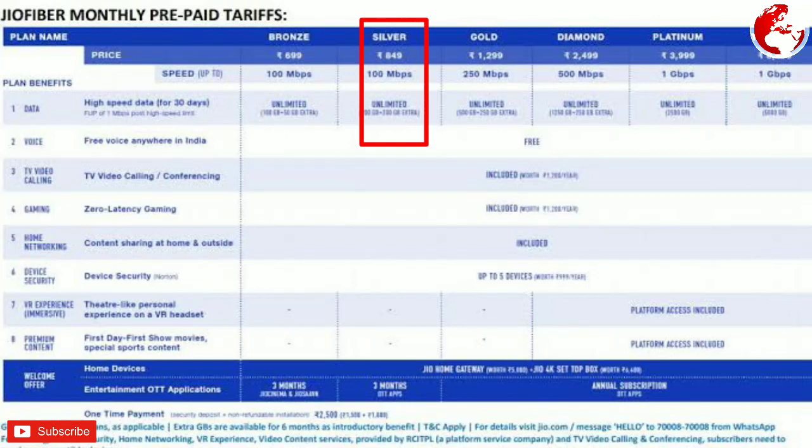So with the Silver plan you can get 300 GB data total. With the Gold plan, you can get 500 GB in a monthly pack, plus 250 GB extra data, totaling 750 GB data, and you can get 250 Mbps speed for the Gold plan.